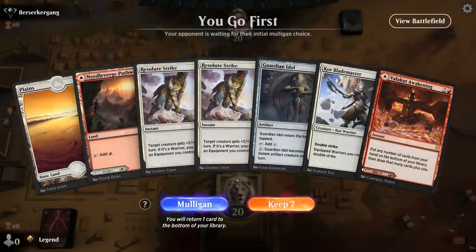Alright, we're on the play and our hand's got a Resolute Strike but is missing Colossus Hammer or Karn. I do have Awakening to maybe redraw a few extra cards, so I think it's still acceptable.